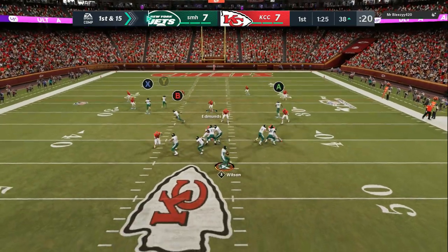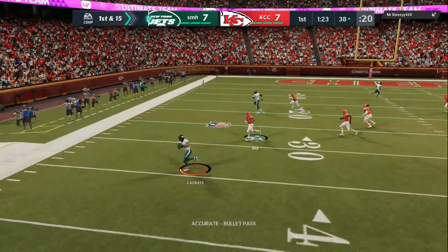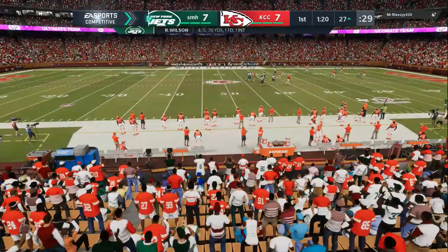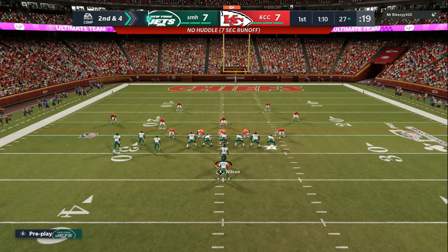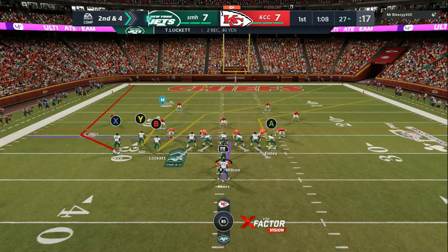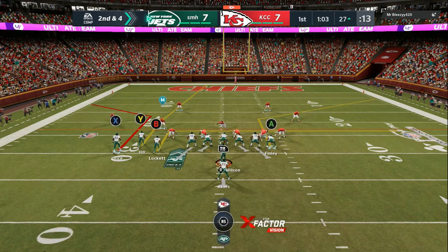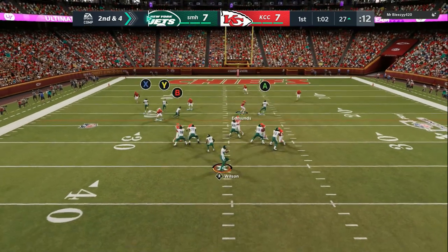Let's get back to the defensive side and the defense adjustments. If you're playing zone coverage, you want to have auto-base align and auto-flip on. The sweet spot for the zones, I think it's about 20 to 10, and I'll show y'all in a second in the video exactly what I'm talking about.